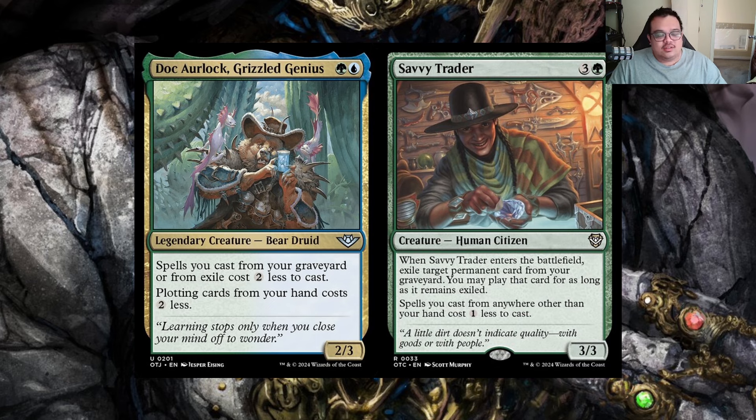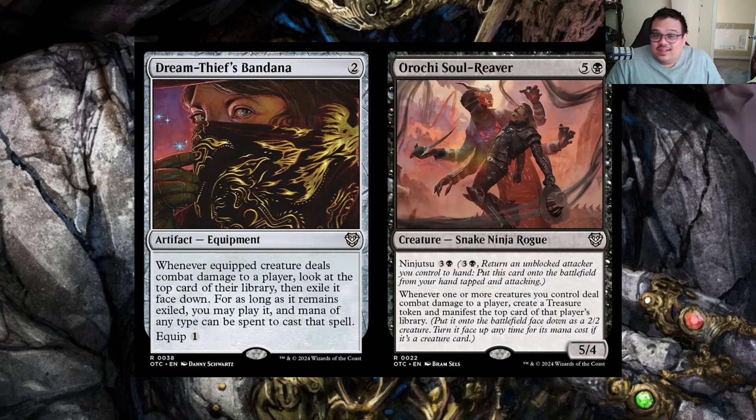We also have the original Gonti in here as well, so we have multiple ways to have our commander's effect in the deck. Savvy Trader is a three and green — when it enters the battlefield, exile target permanent card from your graveyard; you may play that card for as long as it remains exiled. It's a nice Eternal Witness-like effect, and it gives our spells cast from anywhere other than our hand a cost reduction, acting like a Jet Medallion. Being a three-three isn't bad, but it's mainly here for the cost reduction and recursion.